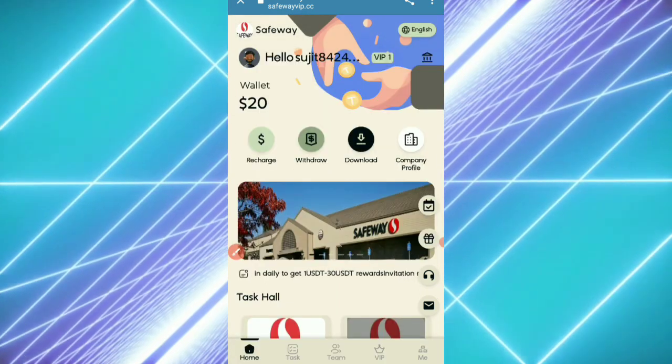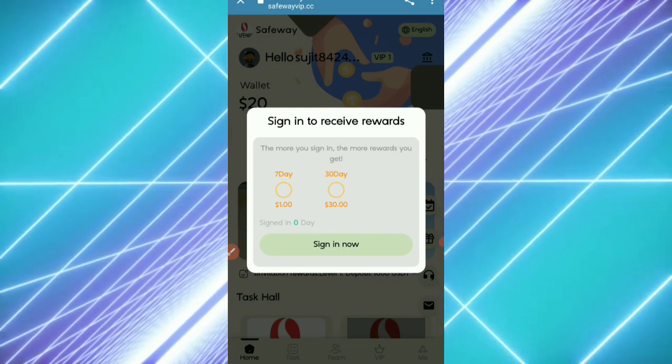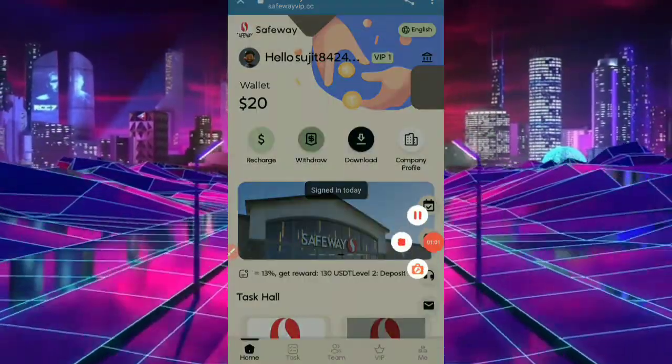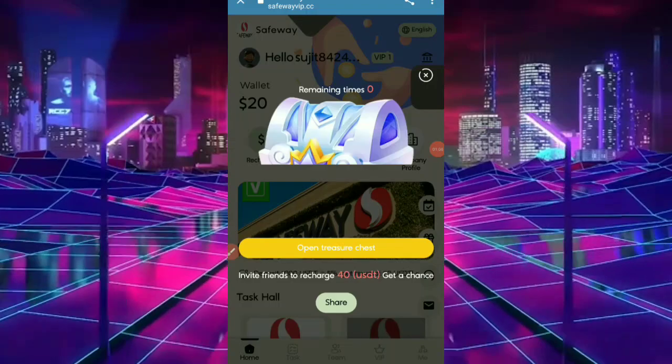This is the sign-in option. You sign in daily and receive a daily sign-in reward. After signing in successfully, you can see the remaining times are zero, and you win the opportunity to open a treasure chest.